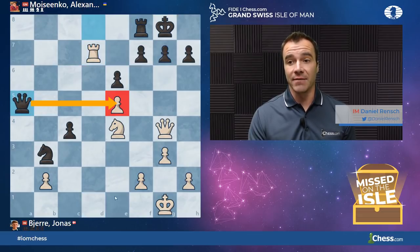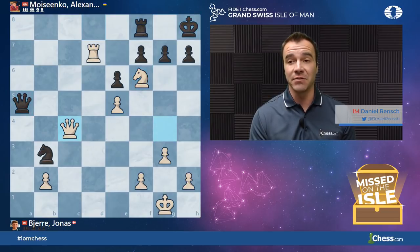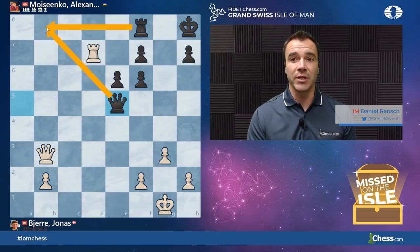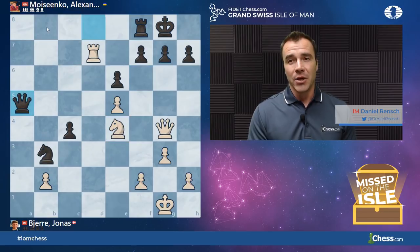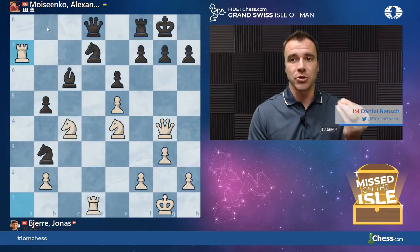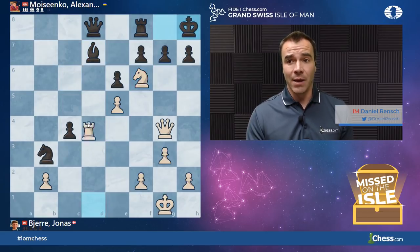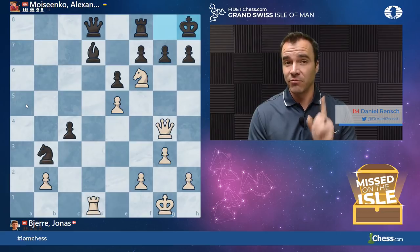Suddenly we have a double attack on E5 and E1, and having analyzed this with an engine, the best result White could hope for here is actually just equality. Things like Knight F6 check, King H8, and even taking on C4 might be met by Knight C5. Even if Black just takes and we get a big trade, this type of position doesn't really offer White a lot of winning chances, especially when the Queen is so well centralized and the Rook is coming to B8. So with that combination being the first idea you'd consider, it's possible Moisenko saw the whole thing coming but thought: you're going to win this material, but even if you play Knight F6 check first, I move my King, and when you take back the Bishop, I move my Queen and you really don't have that much.